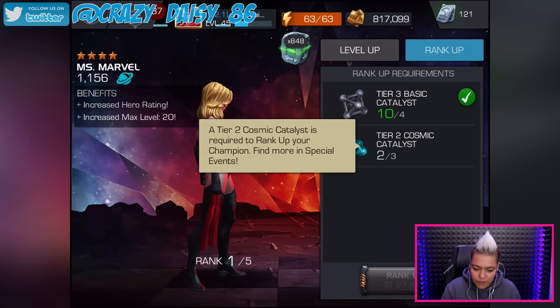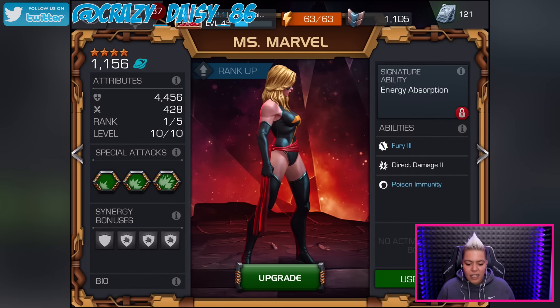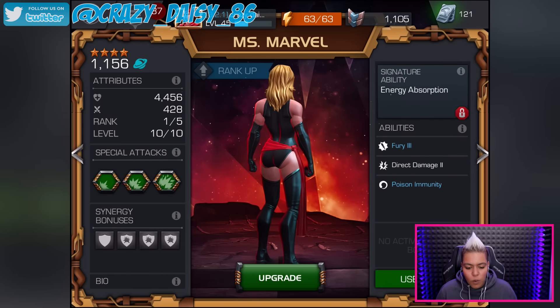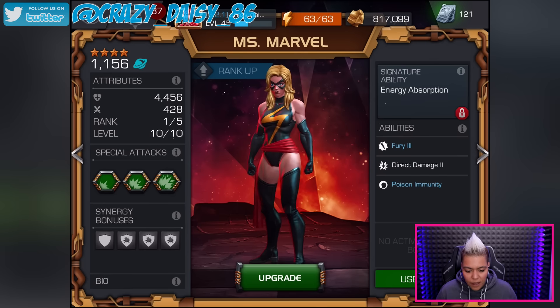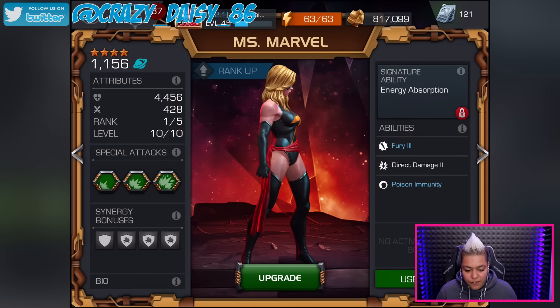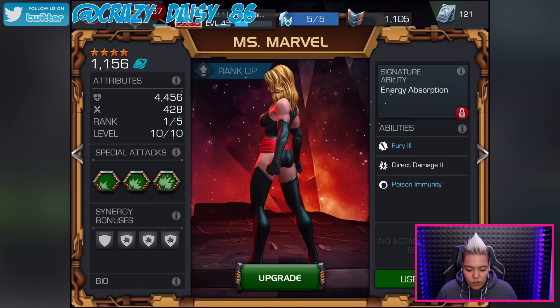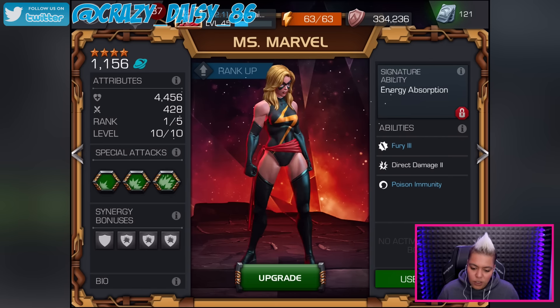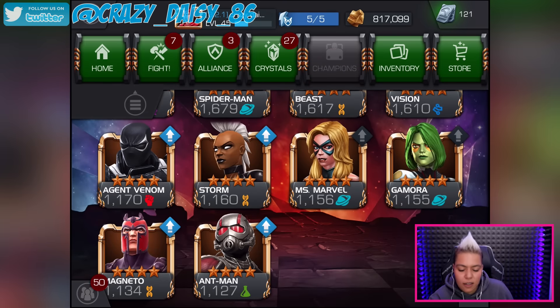We're not going to rank her up yet as we haven't got the materials, but we've leveled her up. Looking at her stats now: her overall is 1156, health has gone up to 4456, and her attack is now 428. She's now level 10 of 10, which is cool. Let's take her into a fight.